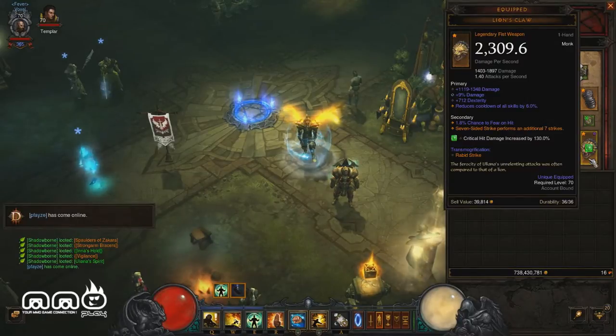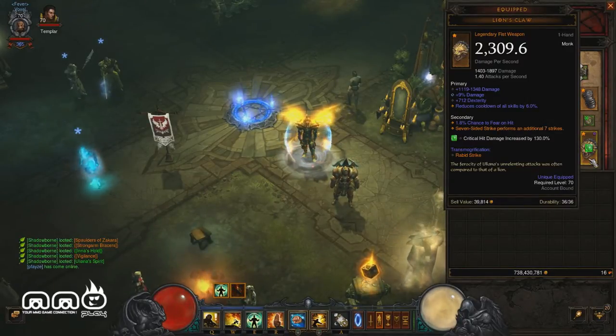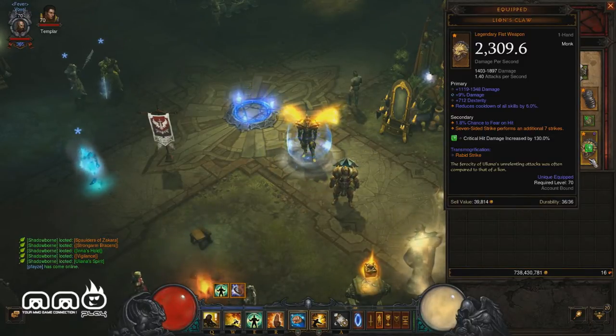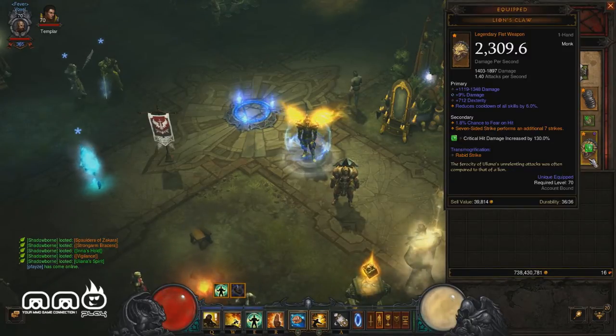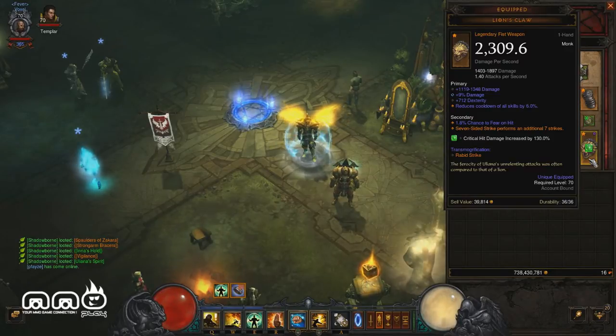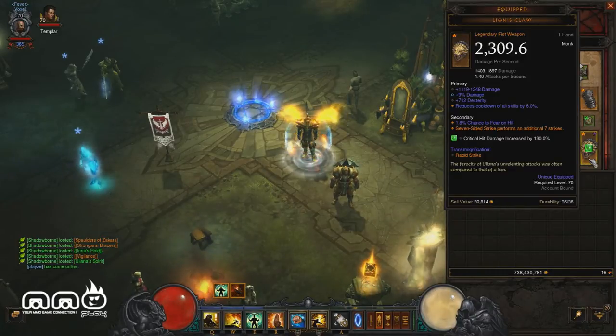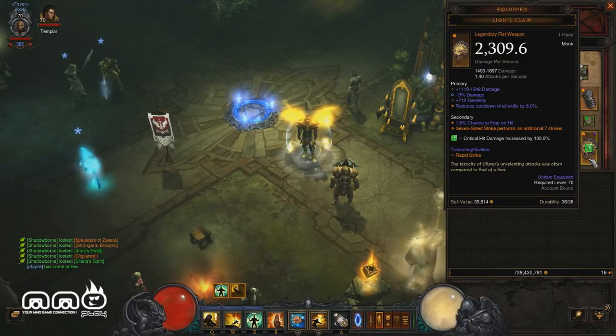Next we're going to need the Lion's Claw. This weapon is pretty essential to the build because Seven-Sided Strike is critical for dealing damage and setting off those Exploding Palms. Lion's Claw makes your Seven-Sided Strike into a 14-sided strike, which is crazy. Longer chain explosion reactions from your Exploding Palm — essentially this doubles your damage output and doubles the effect of your setup.